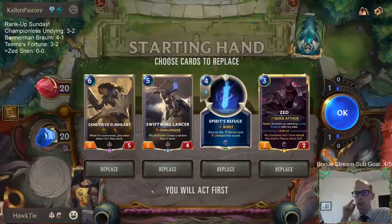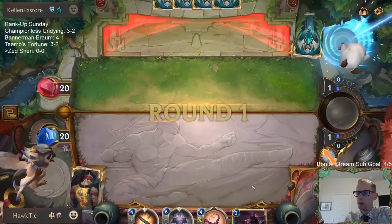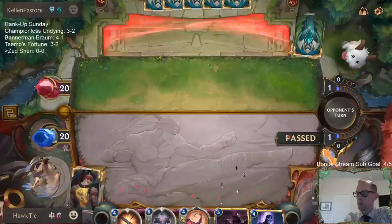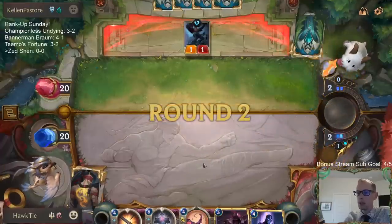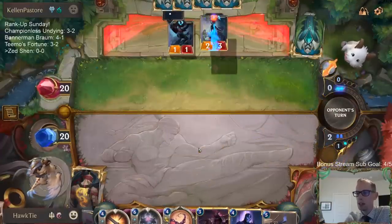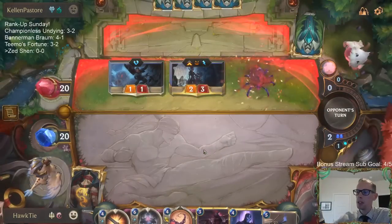One of our losses was to Braum, and Braum is really problematic for our deck — that's probably the most difficult card in the whole format to get around. Then the other loss was to Noxus where we just started off with a real slow hand, I took a risky line, and it didn't pay out. If I'd done the safer line maybe I'd have had a better chance.